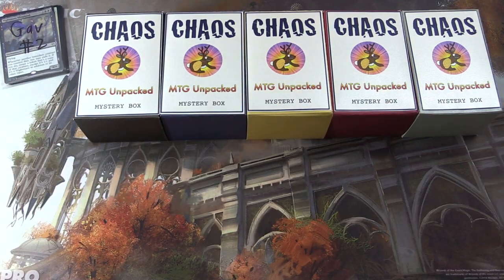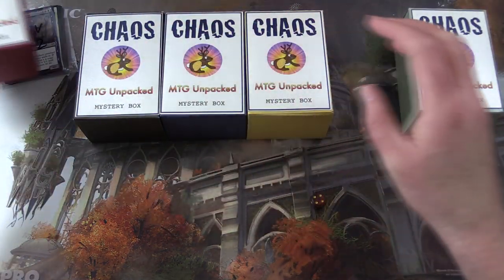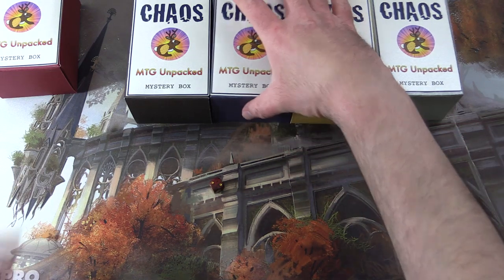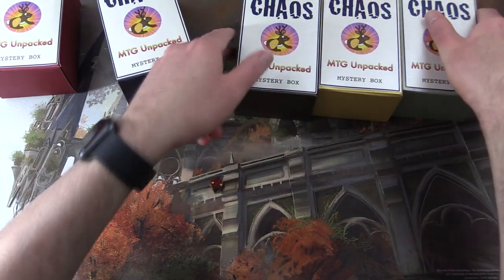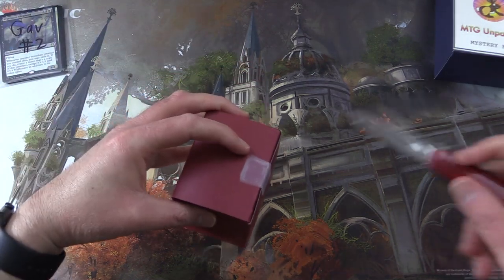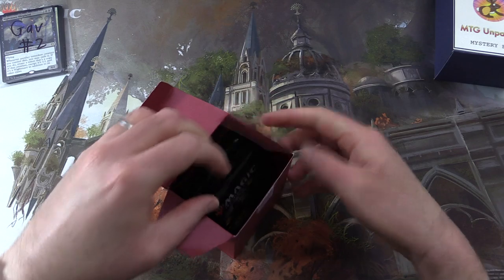We'll roll one through five for the first one — number four. And then we've got four left, so number two. We'll set the rest aside. Only three more this month. Alright, we'll get stuck into the first one. Thank you for being a patron, Gav.